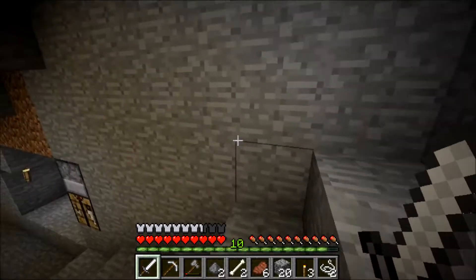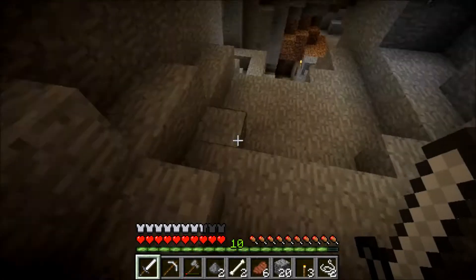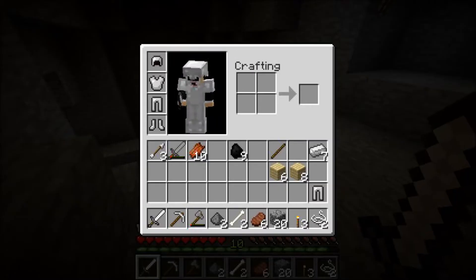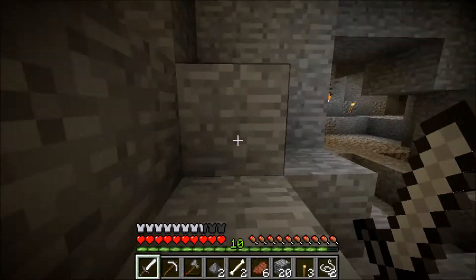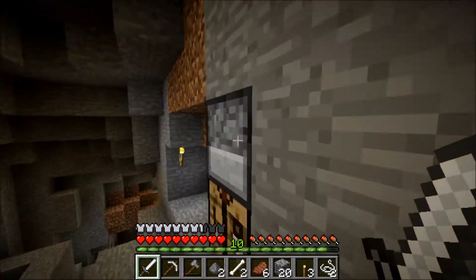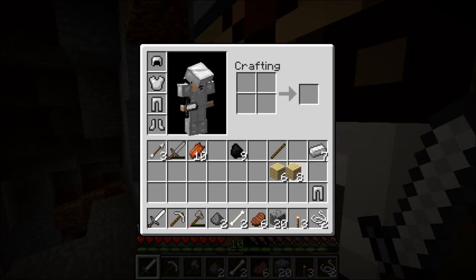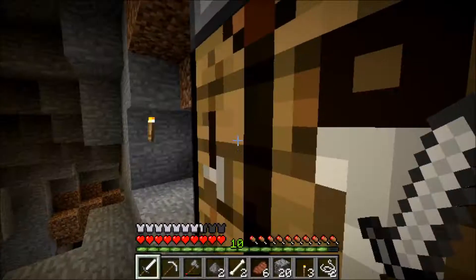What is up guys, Killshot here, and today I'm bringing you episode 10 of Simply Survival. Last episode we came down here, got some iron, all decked out in full iron armor now, and I think we're going to go get some trees and get some other stuff and finish building my house. And if you remember last time, I accidentally made two pairs of pants.